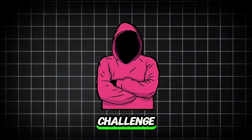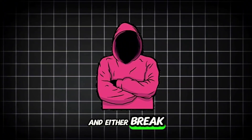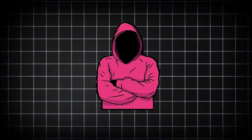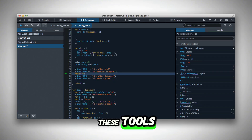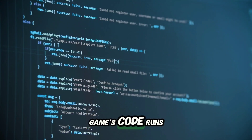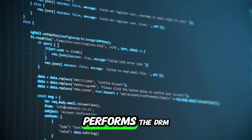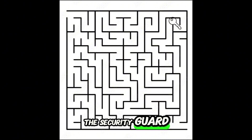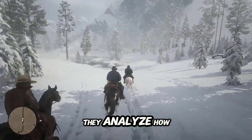Crackers see the DRM as a challenge. Their job is to figure out how the lock works and either break it or make a fake key. First, they dig into the game files using special tools called debuggers. These tools allow them to observe how the game's code runs in real time. They're specifically looking for the part of the code that performs the DRM check — think of it like finding the security guard in a building. Once they find this check, they analyze how it works.